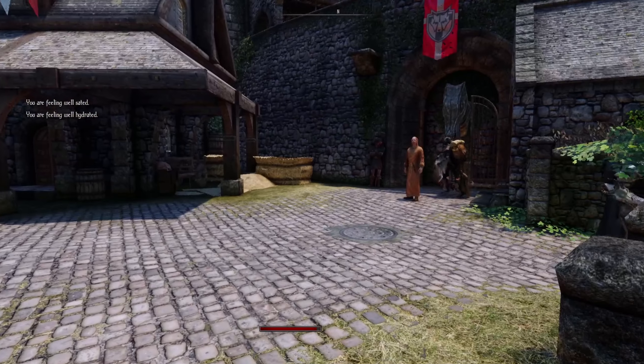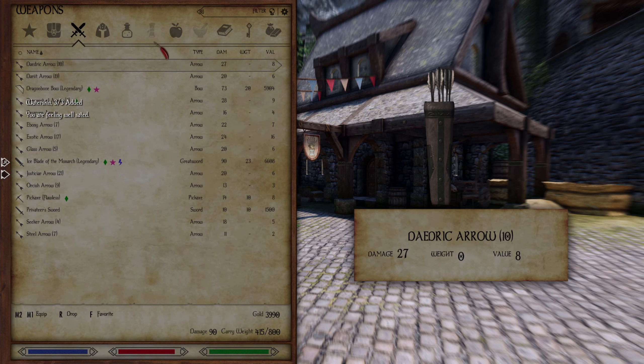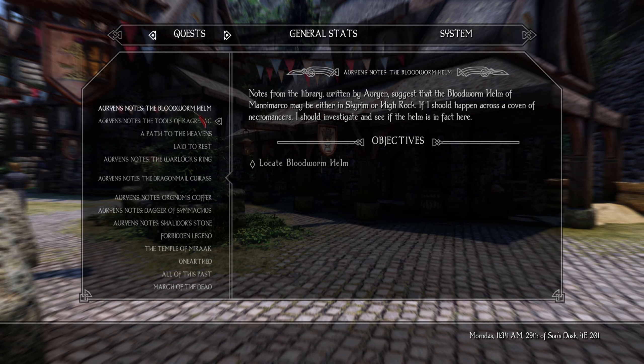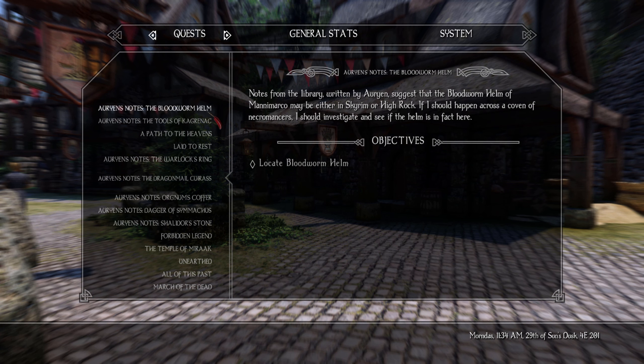So I got a bit of money. I sold some of those potions I made. I found the book to the Bloodborne Helmet and the Tools of Kegrenak in Oregon's office — apparently I missed those two. So we can locate Keening, Wraithgard, and Sundar. If you've played Morrowind, you know what those are — they're very important to the main quest. And the Bloodborne Helmet, which is also part of Morrowind.